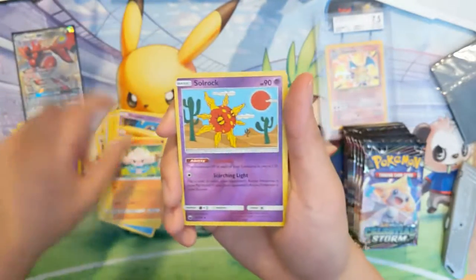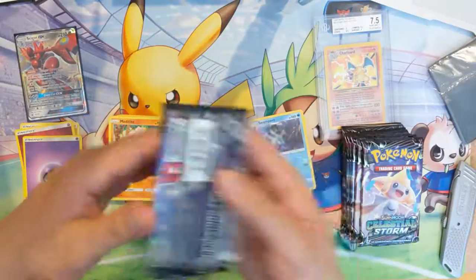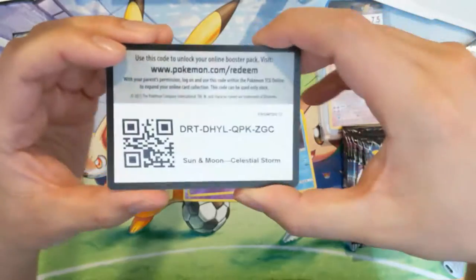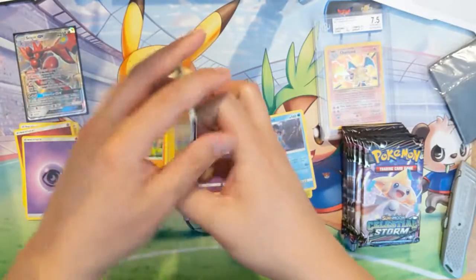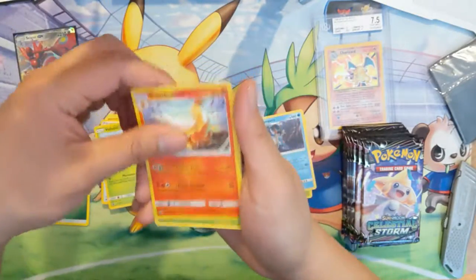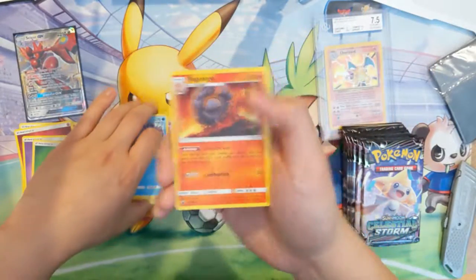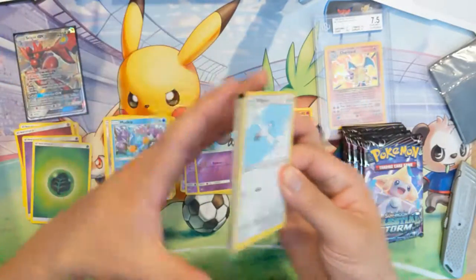And then a Swampert. Swampert might be my least favorite of that generation's starters — the final evolutions — although I do like Mudkip. For the first evolution he's not bad. Okay, we got a Grass Energy, Hustle Belt, Vileplume, Combusken, Bellsprout, Wailmer, Beldums, Shuppet again, Mudkip, Spoink, Reverse, then a Swalot over my Cargo. Kind of a slow start.